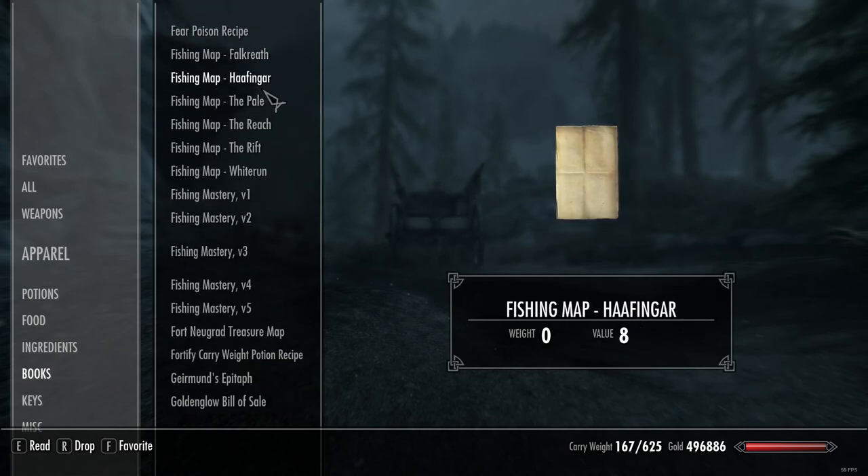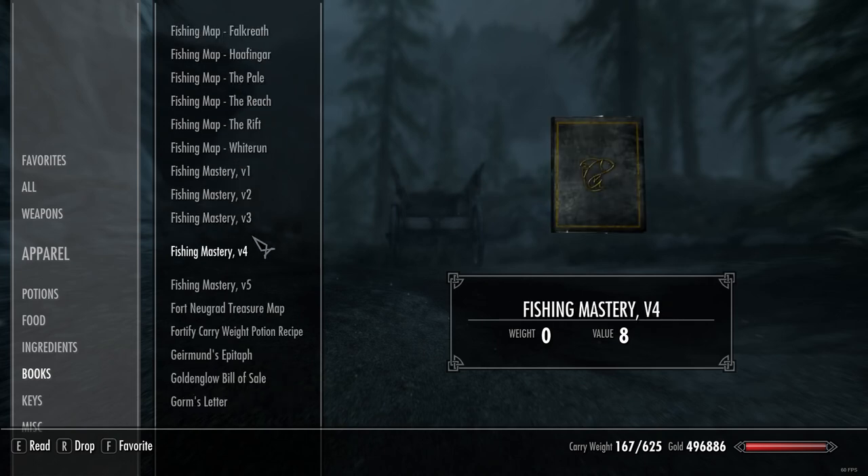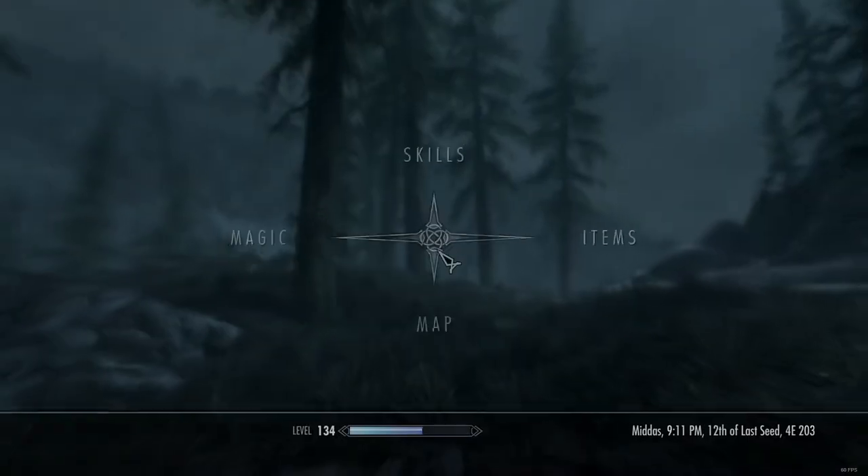The fishing maps you can buy from general goods stores in places like Whiterun and Markarth, and a few other places. You've also got these fishing mastery books which you get throughout the fishing questline. The first one is Temperate Lakes and Streams, second is Rainy Weather, third is Cold Weather, fourth is Cave Fish, and fifth is Rare Fish.